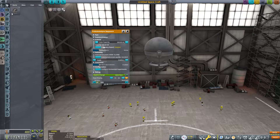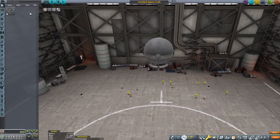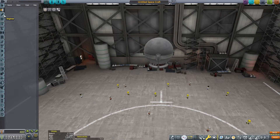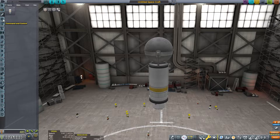This probe core is the only command part we have right now. You may notice there's no manned command pods here. One of the mods I have installed changes up the tech tree, so you have to start with unmanned missions and work your way towards manned missions. What else do we have? No fuel tanks. One little booster rocket — clearly we're going to be using that because otherwise we don't have anything else that will get us off the Launch Pad.